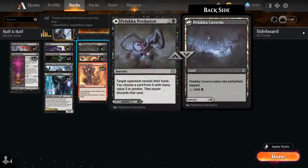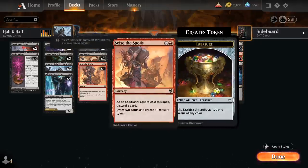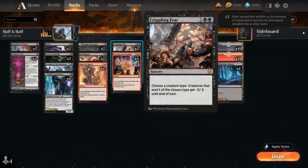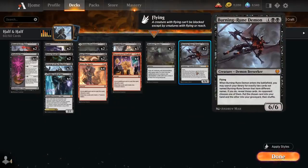At three mana we've got two copies of Palaka Predation as a discard spell that doubles as a Tapland, two copies of Soul Shatter as another instant-speed removal spell that can also hit Planeswalkers, our Seize the Spoils, Unexpected Windfall, and a couple sweepers: three copies of Crippling Fear and two copies of Shadow's Verdict. Topping off our curve, besides the Planeswalker and our seven-mana spells, we have two copies of Burning Rune Demon — a 6/6 Demon Berserker with flying that lets us search for two cards with different names, with the opponent choosing which goes to hand and which to graveyard.